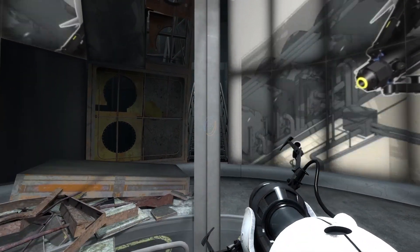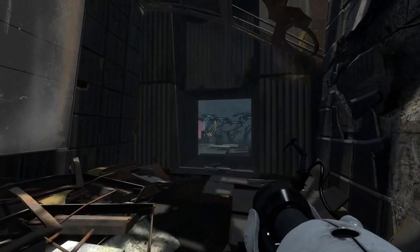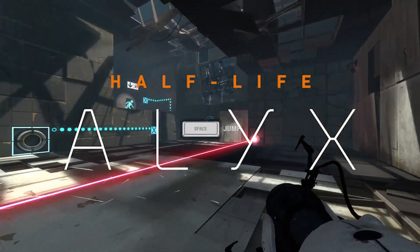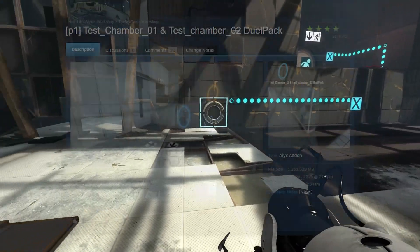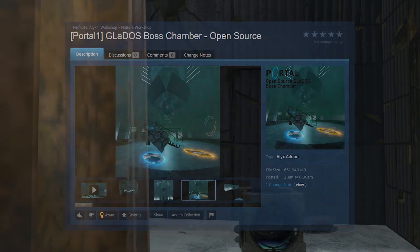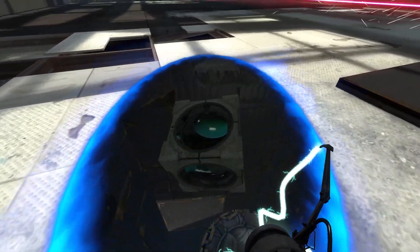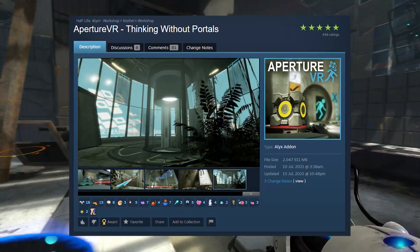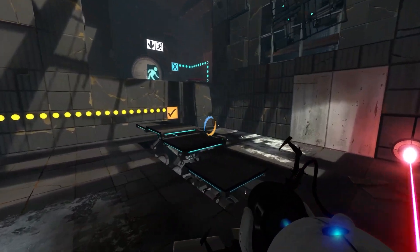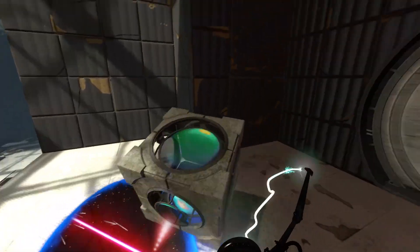This method is probably the simplest out of all the methods covered in this video, and another great thing is that you can play not only Portal 1 maps but also Portal 2 maps in full 6DOF VR. This one essentially boils down to installing some custom maps for Half-Life Alyx. For Portal 1, the maps you'll want are the Test Chamber 1 and 2 dual pack, the open source GLaDOS boss chamber, and a map simply called Portal VR. Don't forget to install the required add-on for these maps too. For Portal 2, you'll want to install Aperture VR: Thinking Without Portals. As the name suggests, this mod does not actually have portals in it, but every other puzzle element from Portal 2 is translated into VR flawlessly, so it's still great fun.